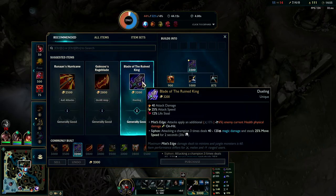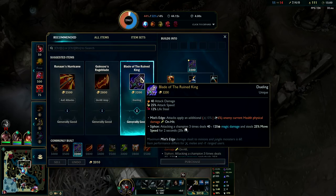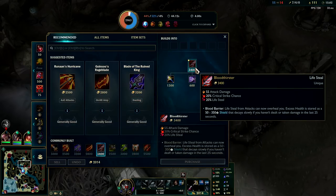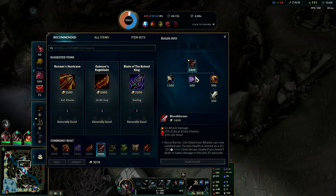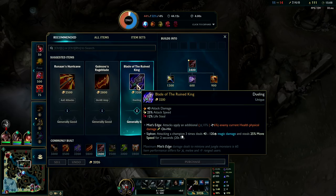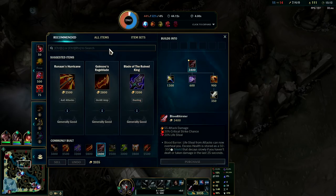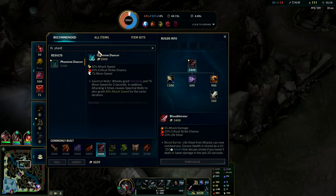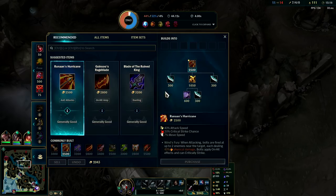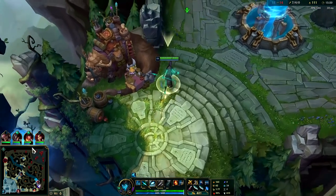I need more attack speed or more lifesteal - either one. BORK gives 12 lifesteal while Bloodthirster gives 20 - that's a huge difference. I might just go Bloodthirster honestly. That lifesteal difference is huge. Or I could go Phantom Dancer - Phantom Dancer is extremely inexpensive for a lot of attack speed, 80% attack speed in these nasty fights.